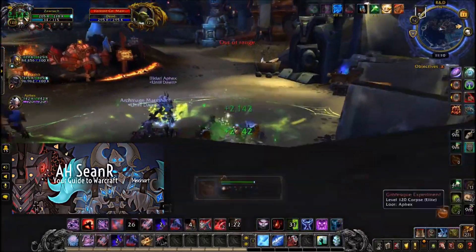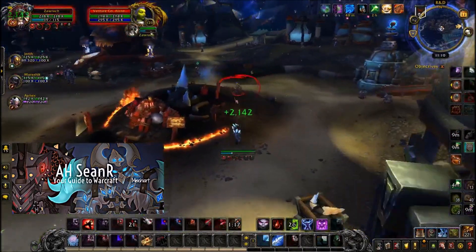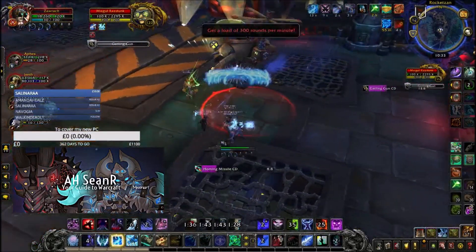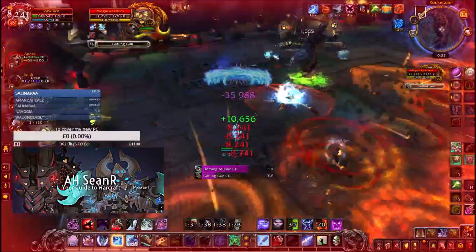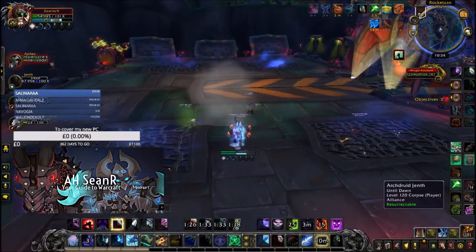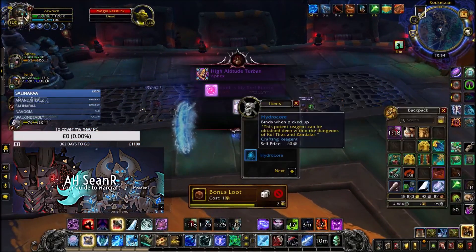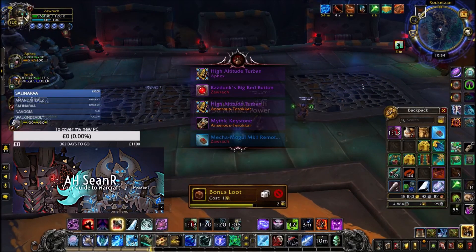Next up, move on to the R&D area further into the dungeon. You want to kill the Alchemists and the Masterminds, both of which have a chance to drop a potion that will increase your engineering skill by another 30 points for two minutes. Save that potion and use it right before the very last boss of the dungeon. When you kill the boss and loot him, you have a chance to get the Remote Activation Device — apparently not very rare if you do this correctly, and people seem to get it on their first attempt.